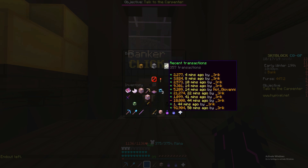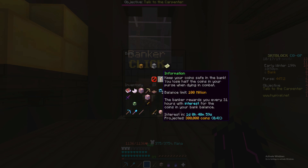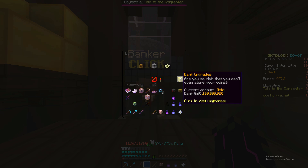The point is you can now have different types of bank stores and each will let you store more money. So are you so rich that you can't even store your coins? My current account is gold and our bank limit is 100 million.